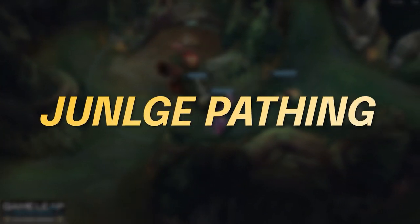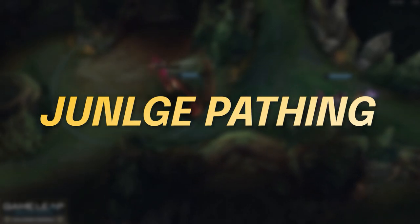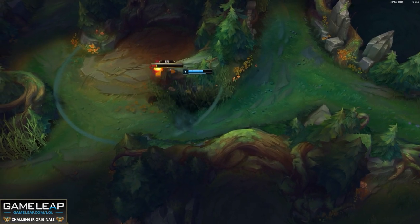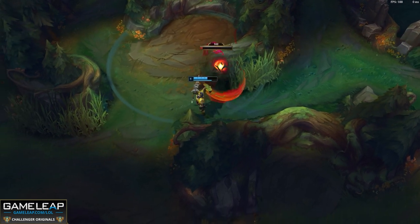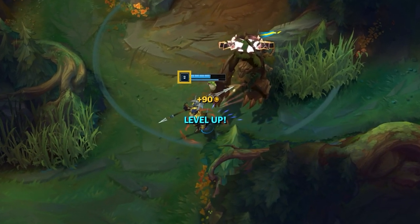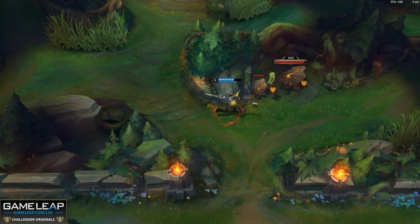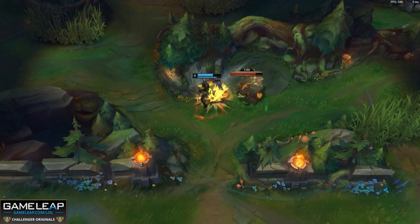Now that we talked about what makes J4 so strong and some early game decisions, let's get into the nitty gritty of pathing. The jungle gets reworked every other season, but it has a few concepts that have always and will always remain. We can always hit level 2 off of a single camp which will allow for cheese ganks, and our level 3 does not require a full clear of our jungle at any point. Due to this, variable gank timing exists.